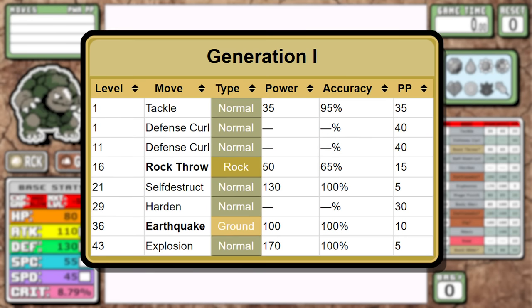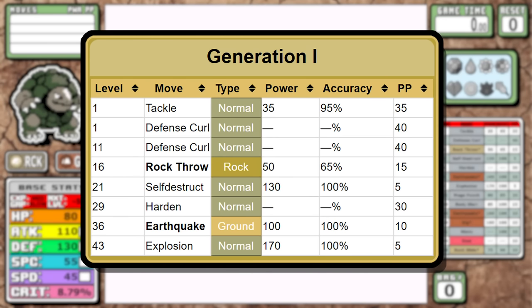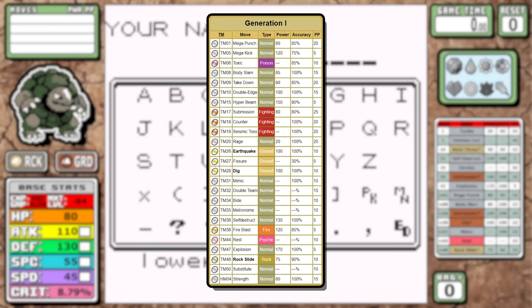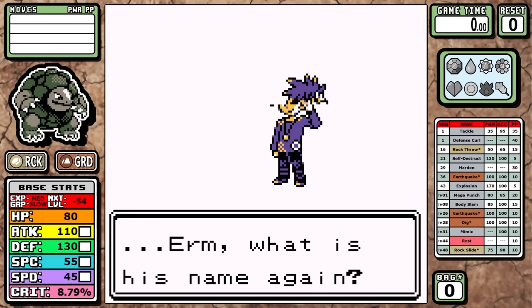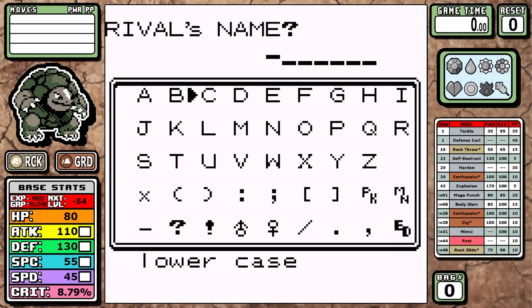Looking at the level-up learnset, the potential problems don't end there. You only have Tackle and Defense Curl to start, so this early game doesn't look great on paper. Outside of getting Earthquake at a pretty early level, there's not much going on, but we do get a badge-boosting move which is nice. As for TMs, you get Mega Punch for the early game, Dig and Body Slam for the mid game, and two great STAB moves in Rock Slide and Earthquake to round things out.